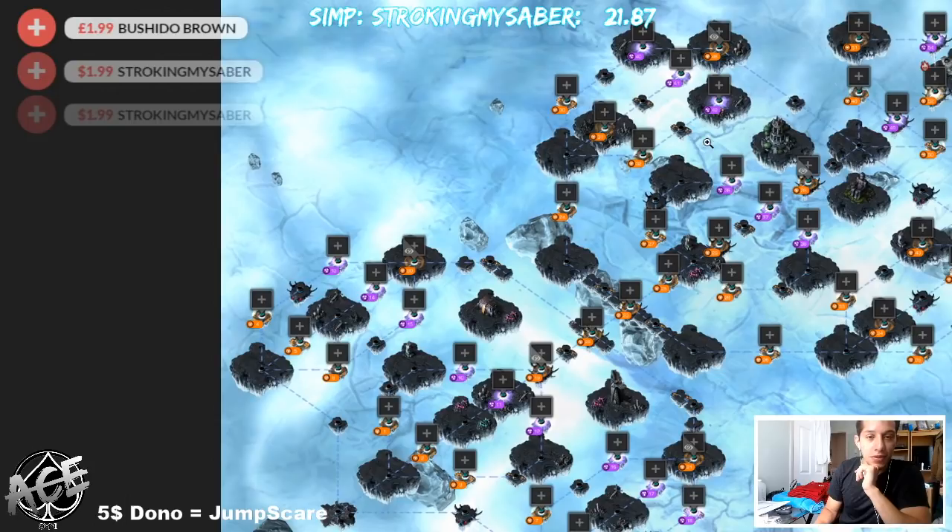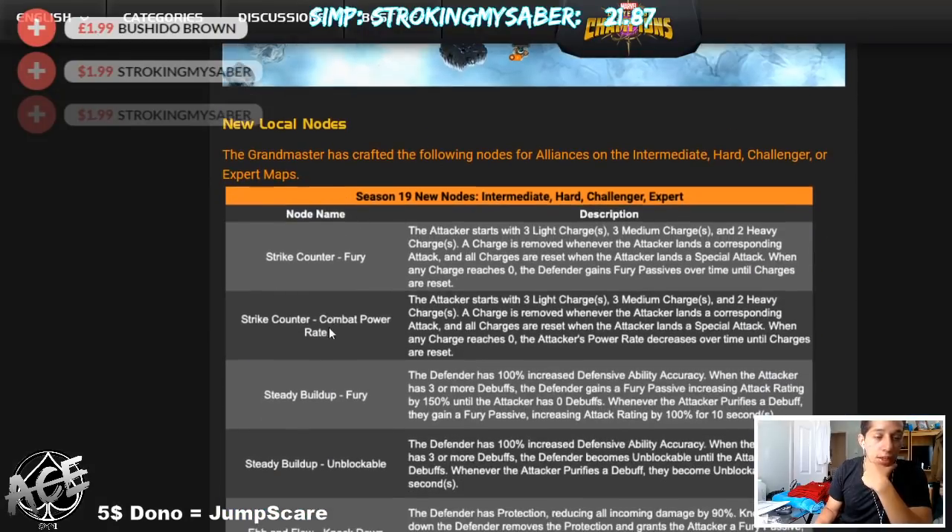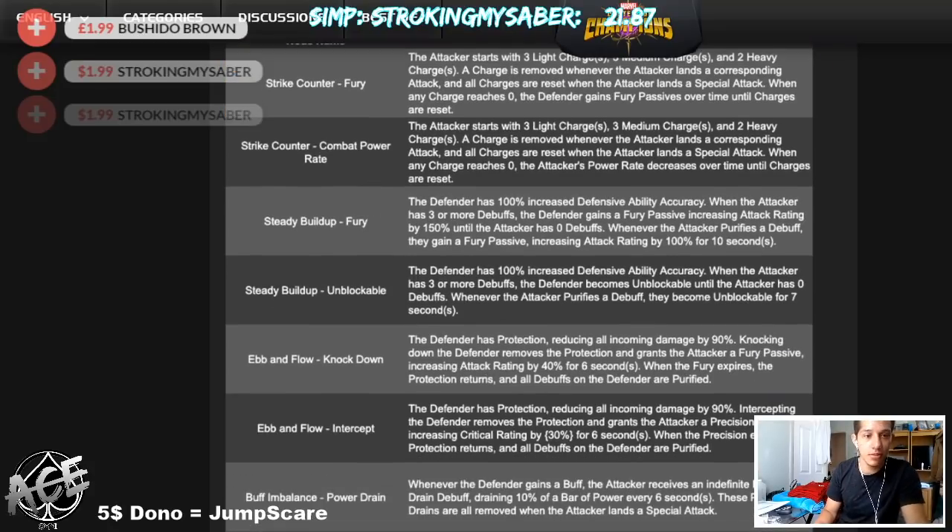It looks pretty confusing at first, but if we look at Lane 1, it takes Node 1, then Node 10 — that's two fights — and then about three fights to get into the next section. I feel like most people will end up taking about six or seven fights per path, maybe six fights before getting to the mini bosses. They actually list all the nodes as well, and there are new nodes too.